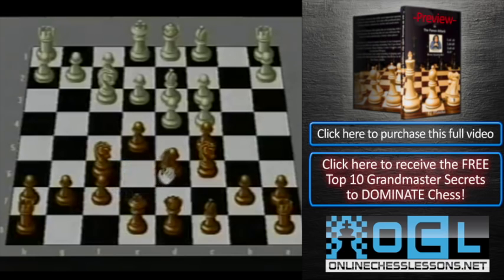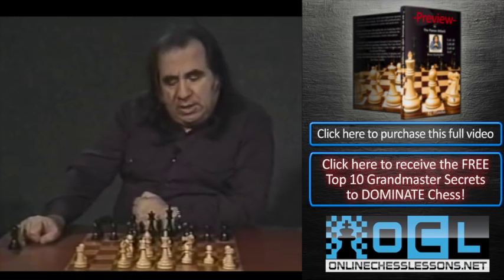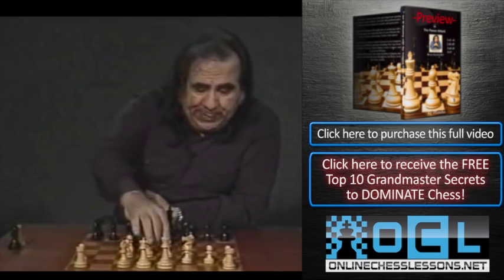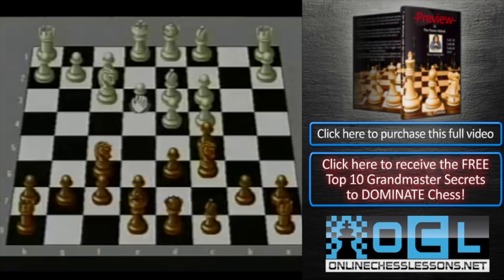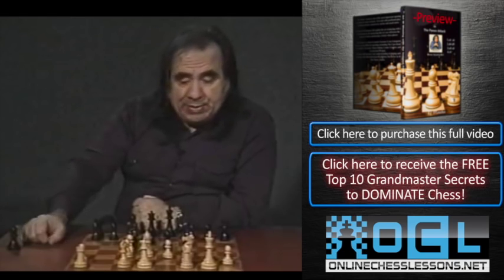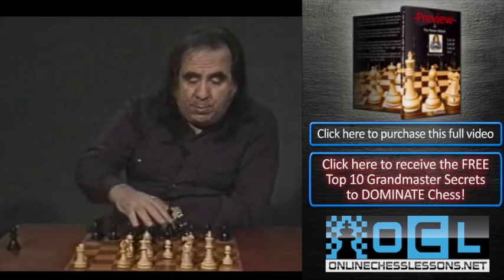After d6, white has basically two moves: e4 or castling. Let's go with castling. Black plays e5. Here is the core idea of this opening: what you do is concentrate on your pawn structure and make sure white does not open the position.